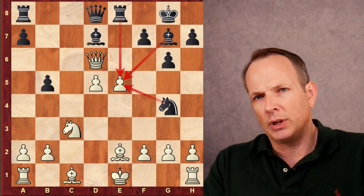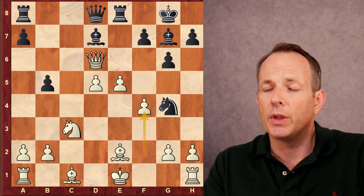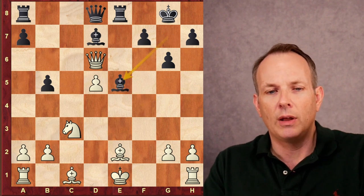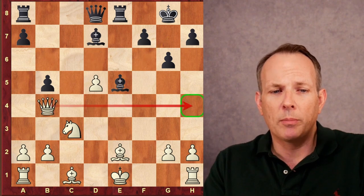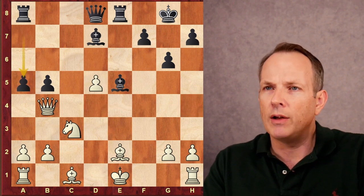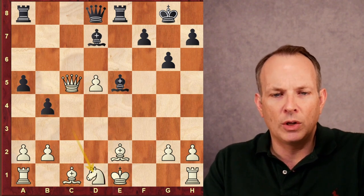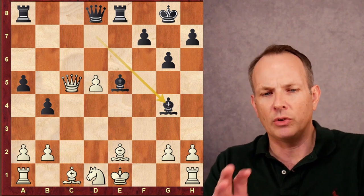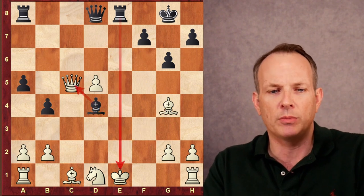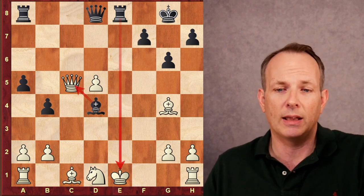To show how dangerous this position can be for white: if white plays the very natural-looking move f4 to defend the pawn, then after knight takes pawn — giving up more material — pawn takes, bishop takes, white is in huge trouble. If white plays queen to b4 to try to control a queen check from h4, then a5 kicks the queen further, the queen goes to c5, then b4 kicks the knight away; if knight to d1, bishop to g4 — look at all those pieces swarming around the still-uncastled white king. If white were to take that bishop, then bishop d4 check reveals the rook's check and the queen would be lost. This is the kind of compensation black can get. White has to be very careful.